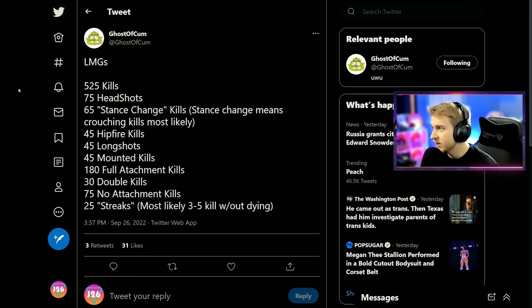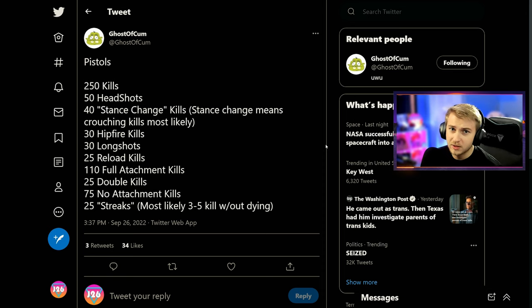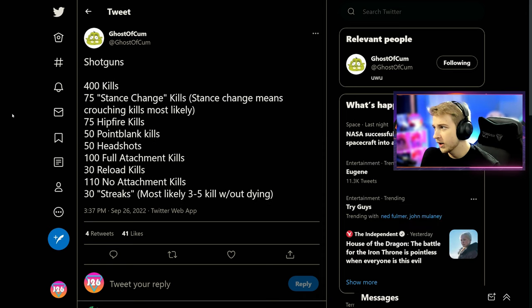But the other source does have some weapon classes the first one didn't — here are the LMGs at 525 kills. Again these numbers are just so random and weird, but they all look like the assault rifle challenges, basically the same thing, but with double kills added. The pistols have about the same challenges as the assault rifles and LMGs but with reload kills and double kills, and mounting is removed — so we don't have to mount with our pistols. And for the shotgun challenges we got 100 kills, stance change, hip fire, and then point blank instead of the SMG-style challenges.